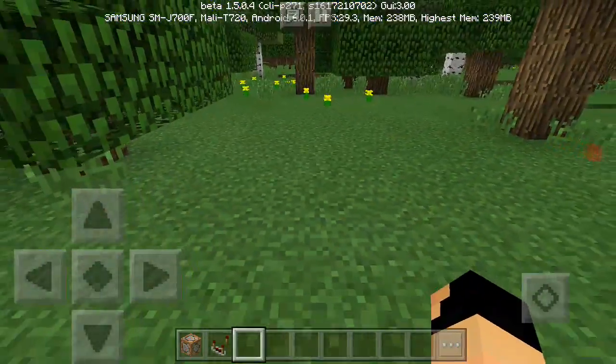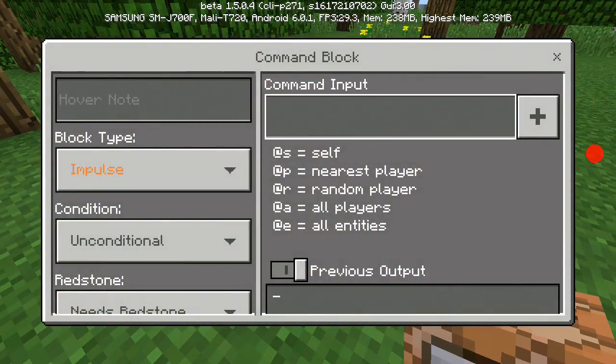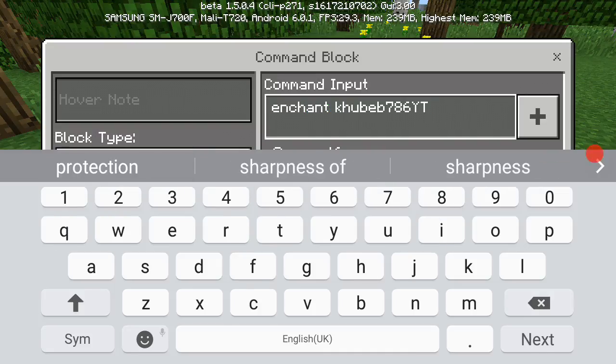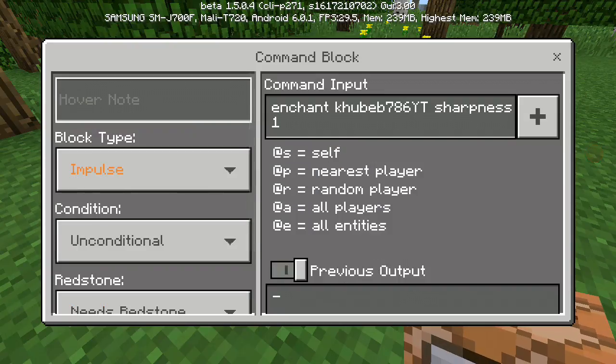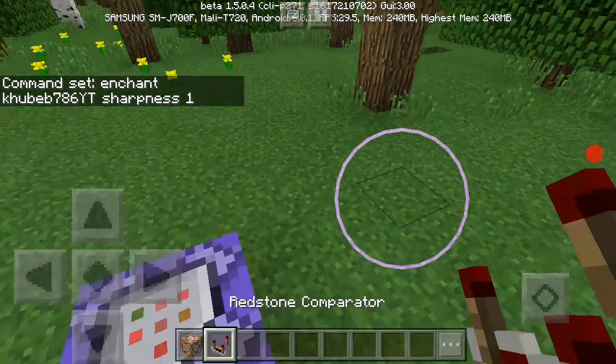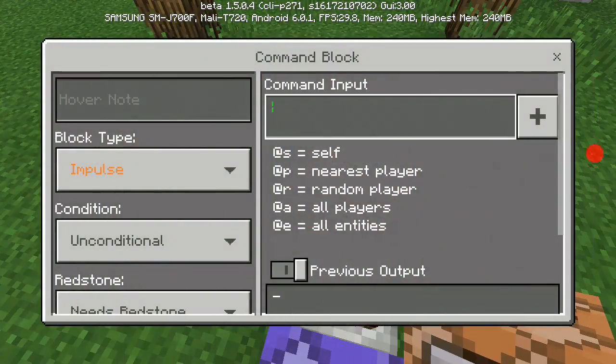It's really simple. Place one command block, and in that command block you have to put 'enchant' and then your name, and I'm going to put sharpness, then you have to put one. Make that repeat and always active. Then place a comparator and place another command block.